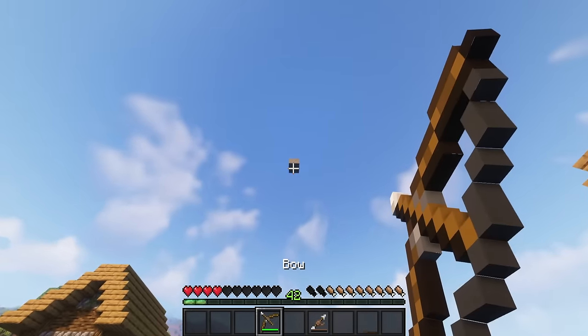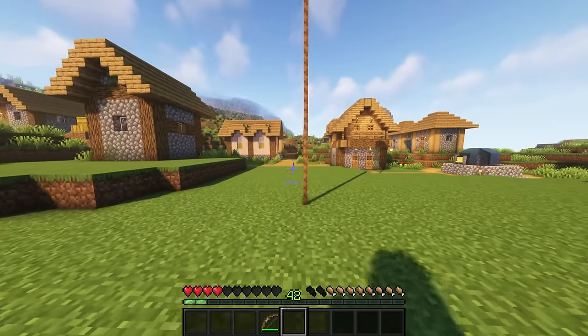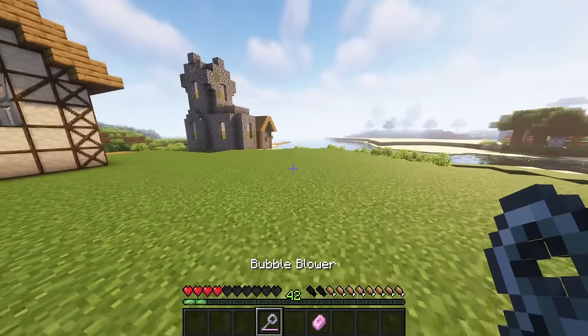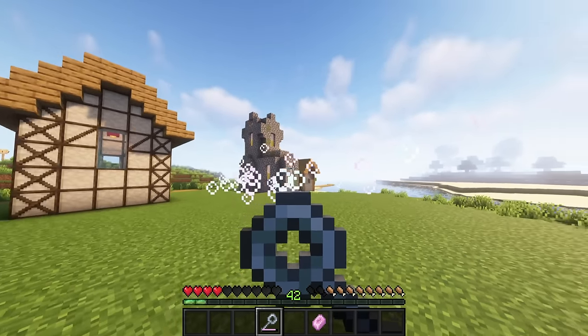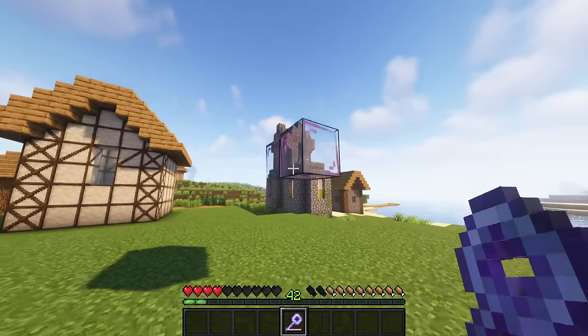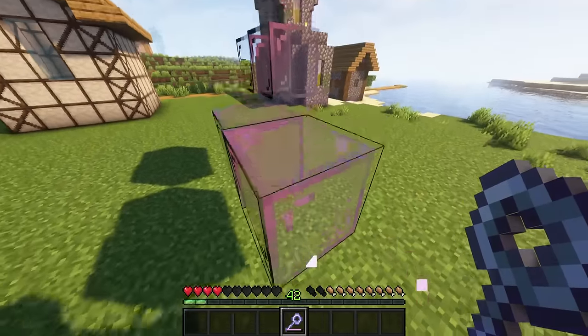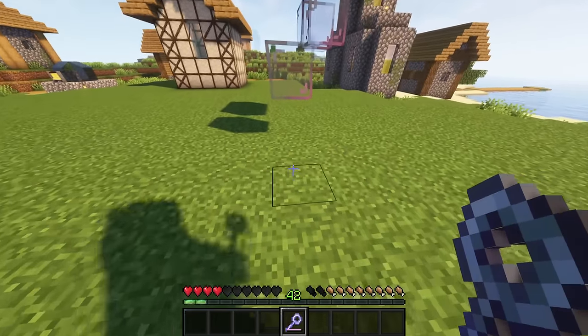The rope arrow will deploy a rope coil wherever it lands, which is very useful for exploring caves. Another fun item is the bubble blower; the main purpose is to blow bubbles, and it can be recharged with soap. If enchanted with stasis, the bubble blower allows you to place down fancy bubble blocks that break upon touching.